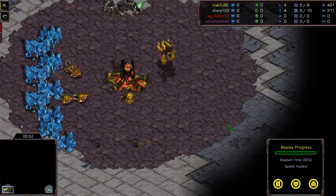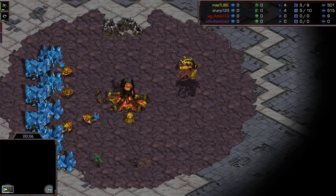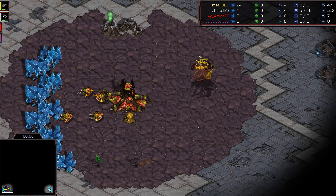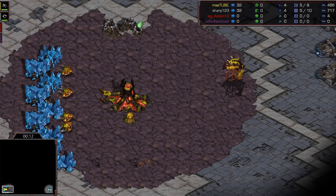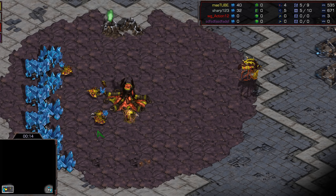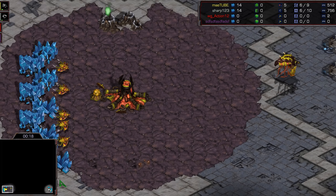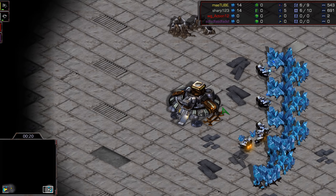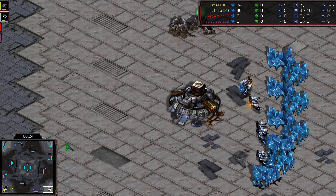Hey there, StarCraft fans. It's FalconPaladin coming at you with yet another edition of StarCraft Brood War Remastered. Today it's going to be Effort, an excellent Zerg player, versus an excellent Terran player, Sharp. Here on Hidden Track. Bottom left, it's going to be yellow Zerg — that's Effort. Bottom right, we've got Sharp, playing white. Hidden Track is such a very, very weird map.